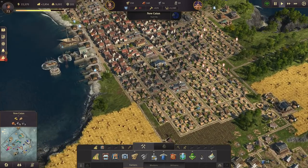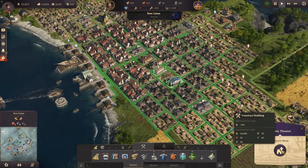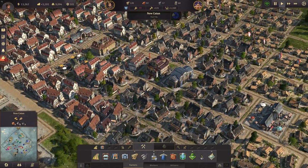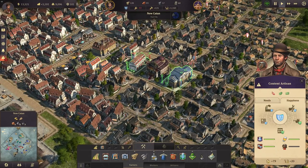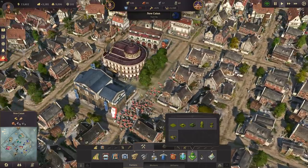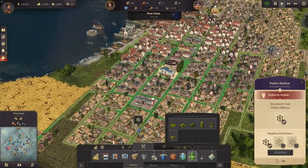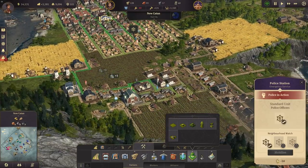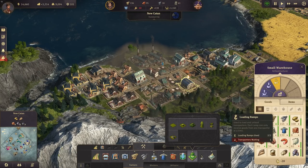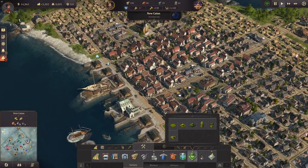We certainly have some money now for canned food. I think we can also build the variety theater — it costs quite a lot, but this beautiful and very expensive building should make our artisans even more happy and boost our taxes. We can afford some trees in the background while the riots pass. We should probably have a second police station somewhere, and this one here needs upgrades — one in queue is totally fine for now.